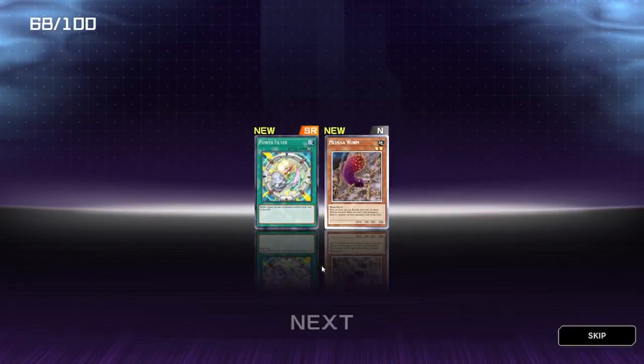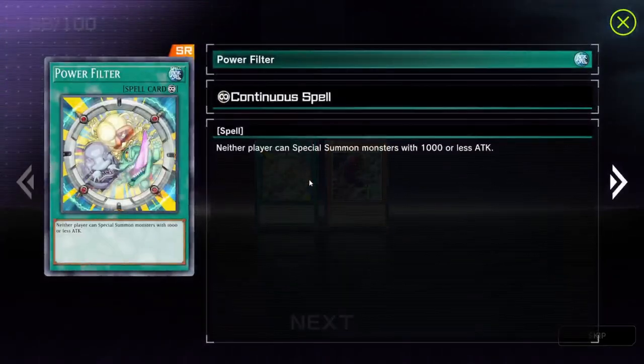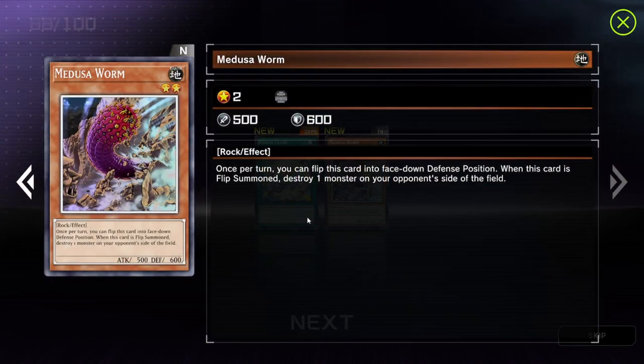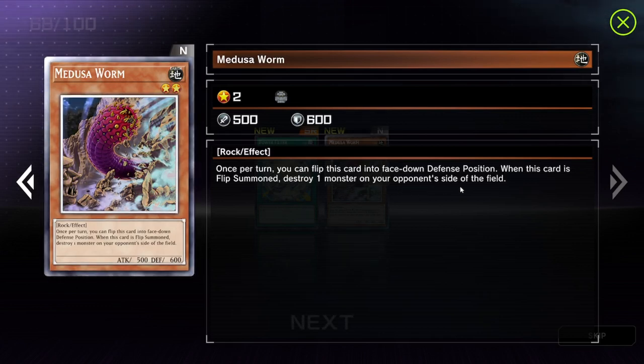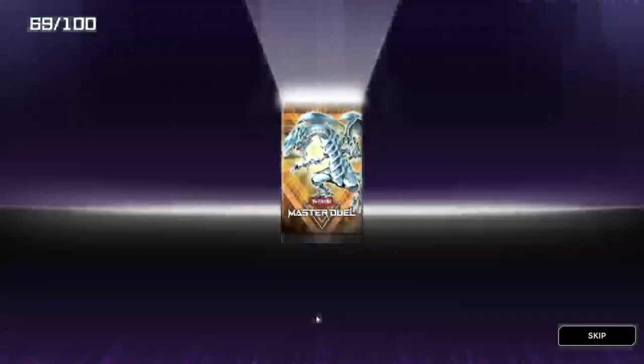We've got Power Filter and Medusa Worm. Neither player can special summon monsters with 1000 attack or less — oof. Once per turn you can flip this card into face-down defense position. When this card is flipped, destroy one monster your opponent controls — that's not too bad actually. I could see myself using that to be honest.